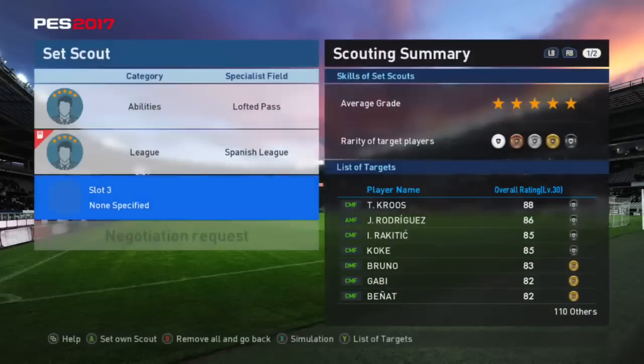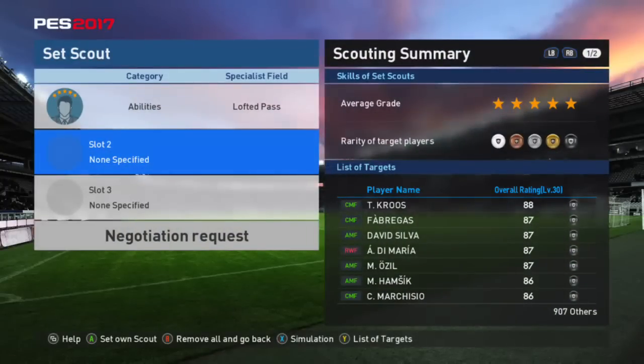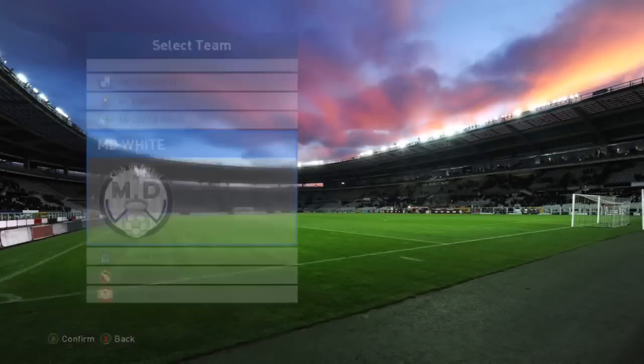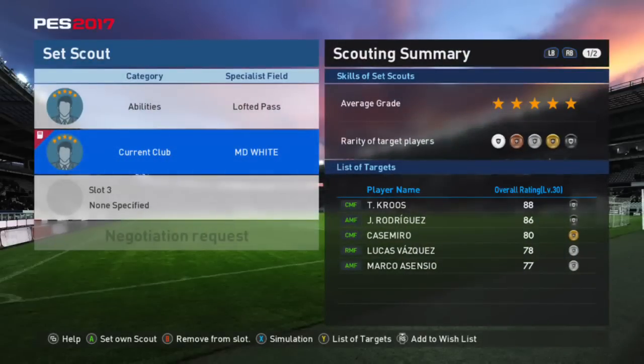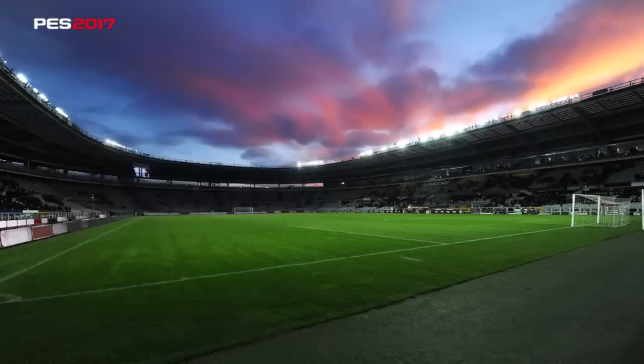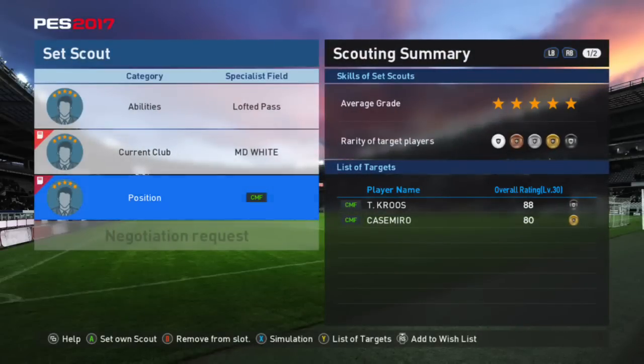So let's scrap those. Let's remove both and try a different simulation — let's go current club. This is better, but we still have five guys. This could be if we got a 5-star Real Madrid agent. Let's add center mid as well. So you can see how you can play around with this: if I got a 5-star Real Madrid and a 5-star center mid, I could get either Cruz or Casemiro. If you put all that money in, you might end up with Casemiro, which you'd be pissed off about, but you can see how adding agents narrows things down.